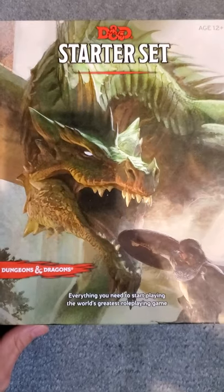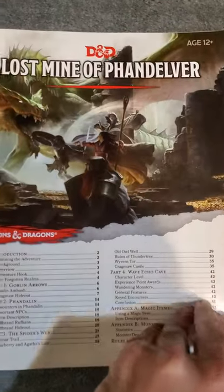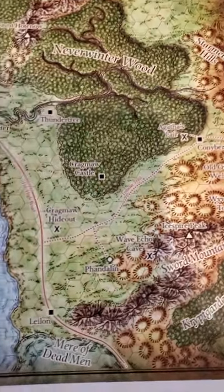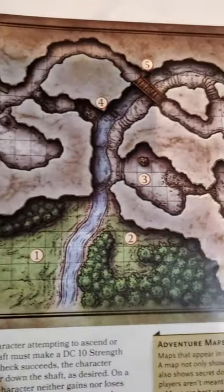D&D books in one minute. Lost Mine of Phandelver is the adventure from the starter set, a great addition for anybody that is looking for an intro to D&D. The adventure Lost Mine starts off with our players heading to the town of Phandelver. However, they get into a little bit of trouble along the way.